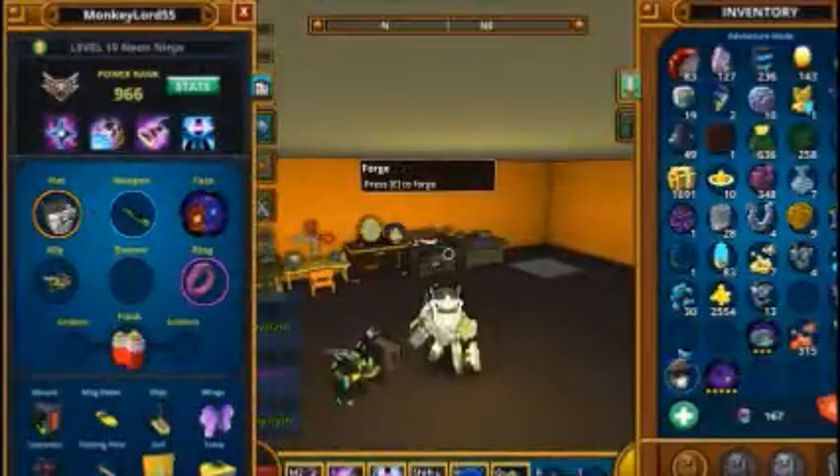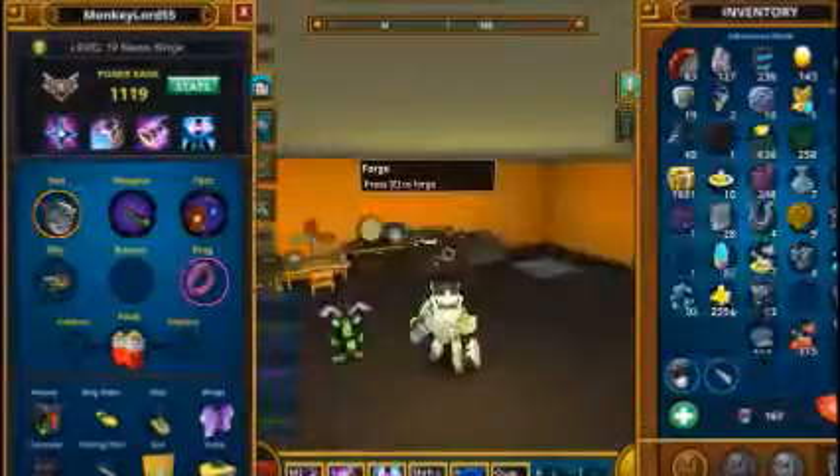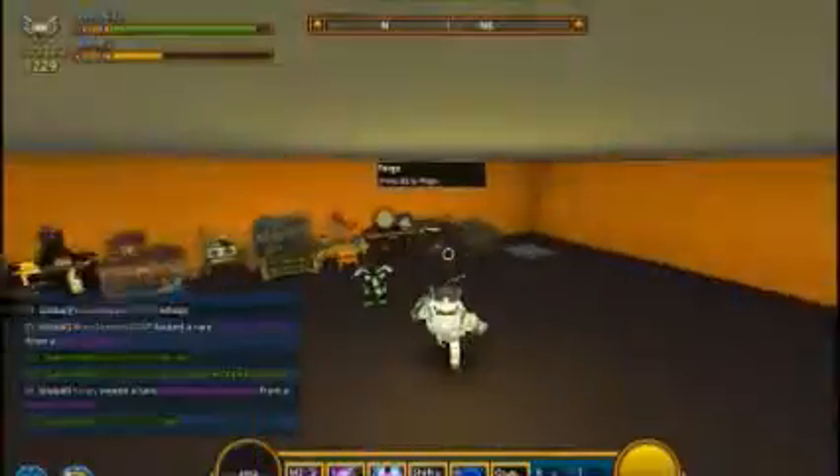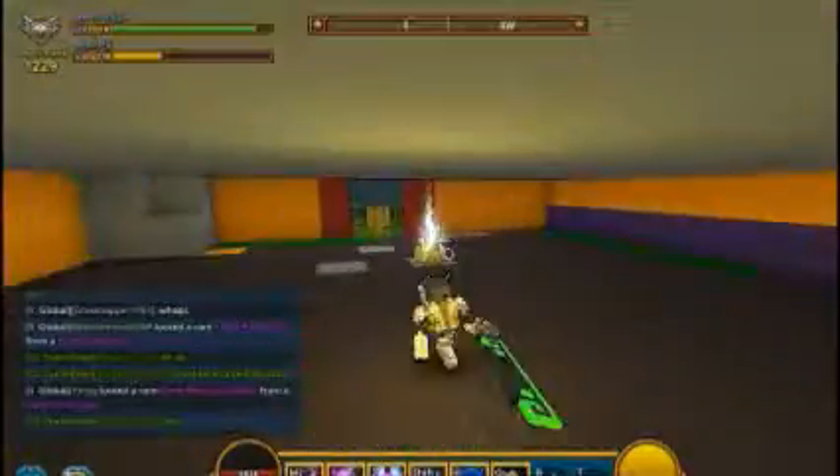My old power rank was 1100-something. Let's see the new power rank — face, weapon, and hat — it's 1200! And I got a new rank, it's gold plated now as you can see.